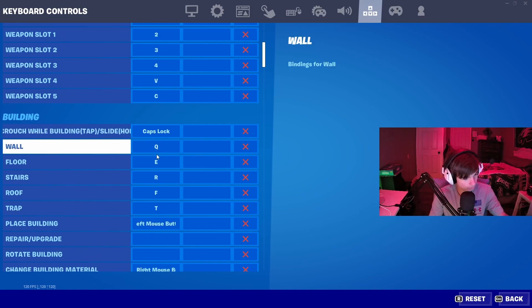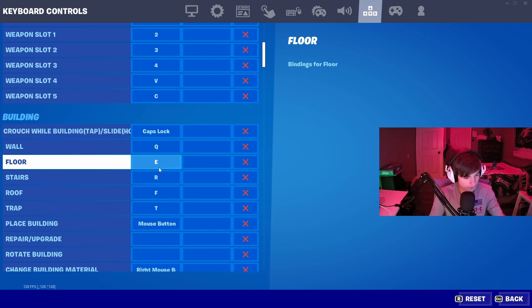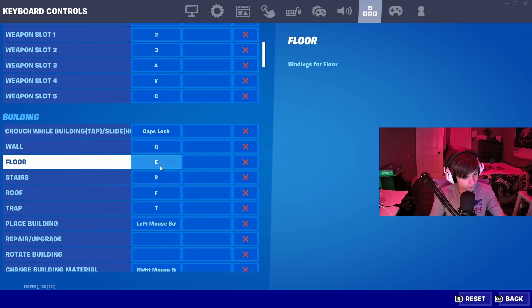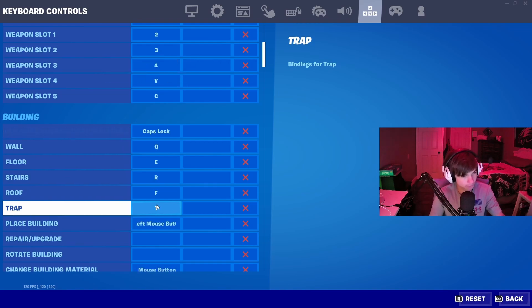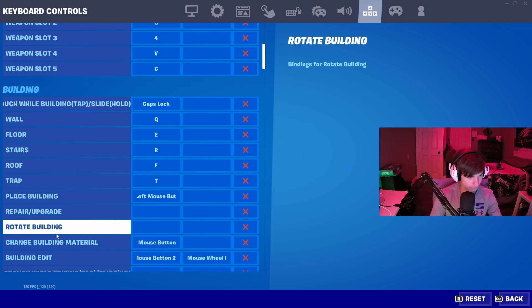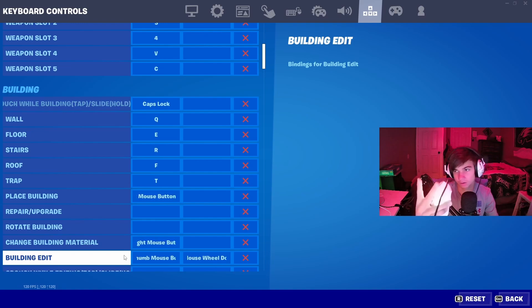My wall is Q — I find this really easy because it's right next to my move forward key W. My floor is E, stairs is R, so they're all right next to each other. Wall is Q, forward is W, floor is E, stairs is R, and my roof is right below stairs at F. My trap is T — I don't want to use my trap that much. Place building is Left Mouse. My change building material is my ring finger scroll — when I'm in build mode I just click and it changes.